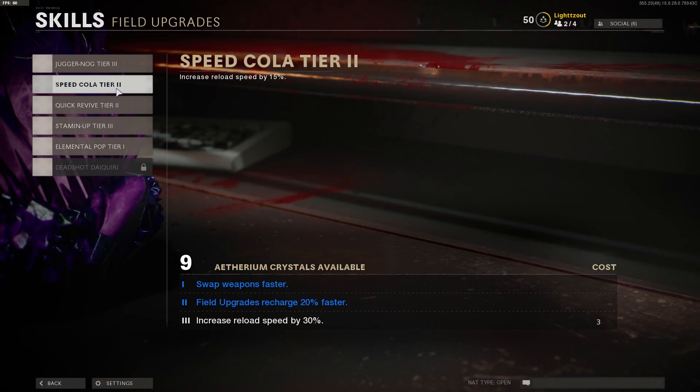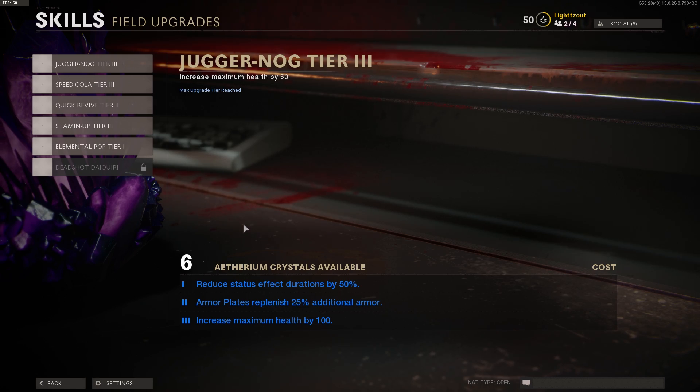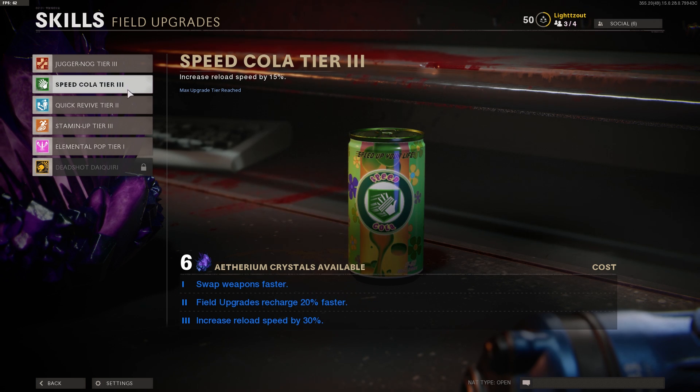Once you reach level 50 and you have six ethereum crystals, you're actually able to go into your skills upgrades, go down to melee, and upgrade your melee to three.